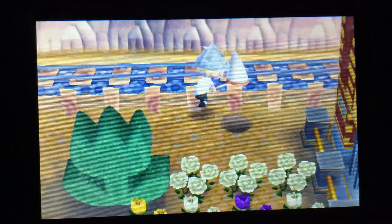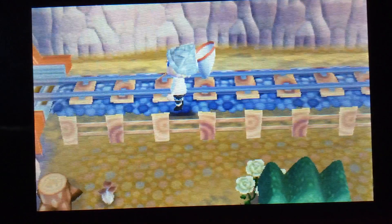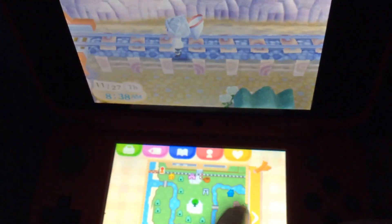Okay, can we go up, please? There we go, guys — I got it! It is proof that you can still do it in the Welcome Amiibo update. Proof. Right there. Campsite, right there.